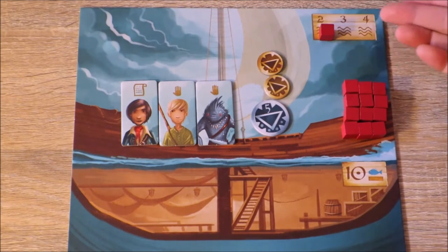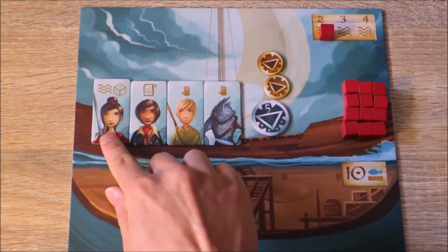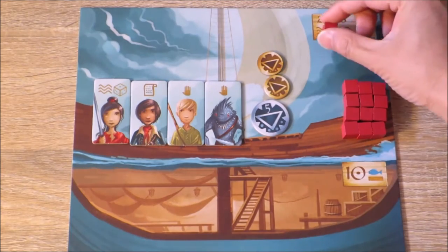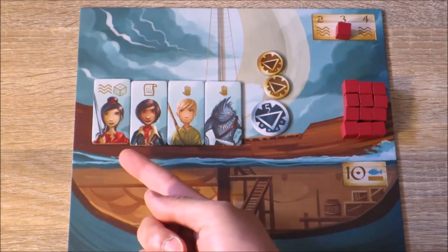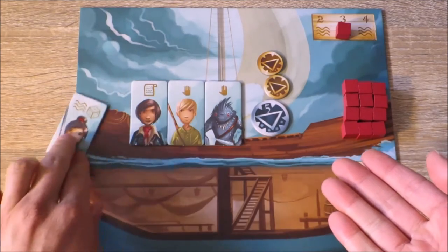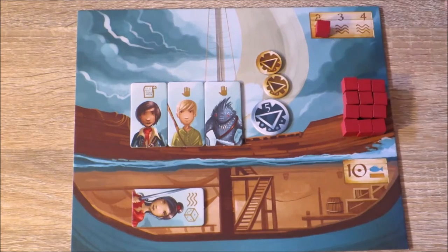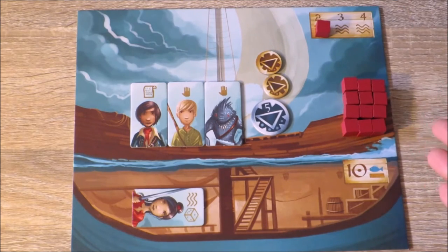This book here signifies how many spaces you can move per turn. If throughout the game you acquire workers that have the wave symbol, your speed then increases. But these workers need to remain on the deck of your ship. As soon as that worker is exhausted by going below the deck, your ship's speed becomes reduced.